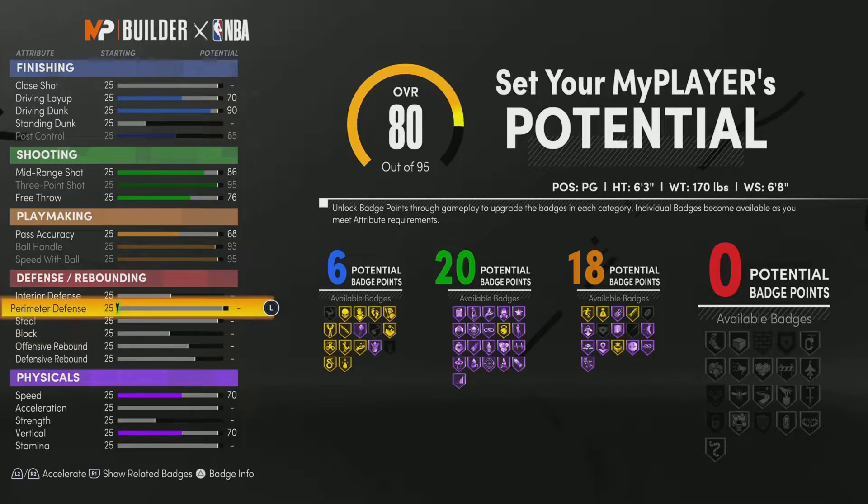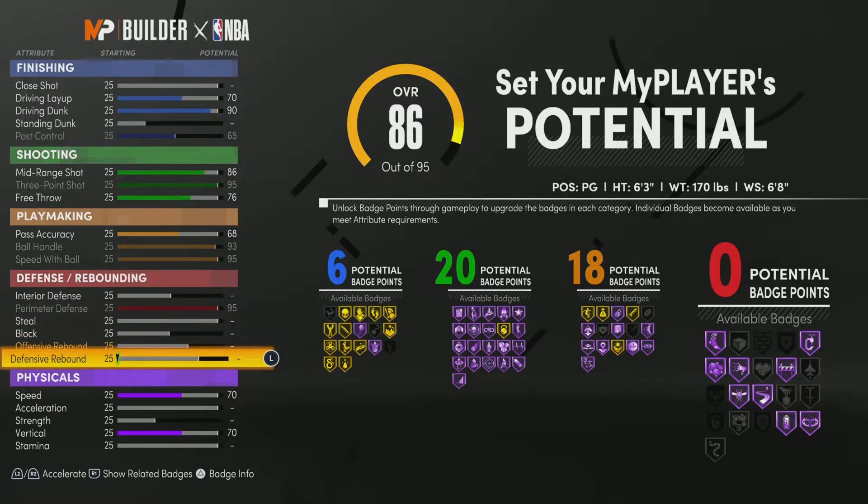Damian Lillard is a good defender as well, so we've got to make sure we have that 95 perimeter defense. Every point guard on this game should have that, so make sure if you ever do make a point guard build you raise that perimeter defense up to 95 and max that out.